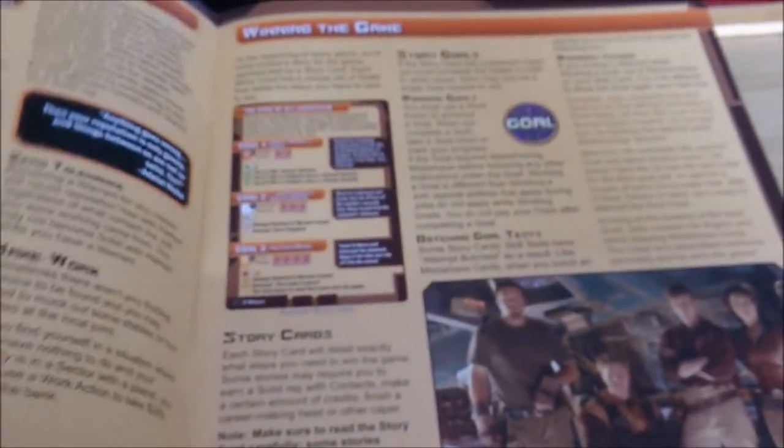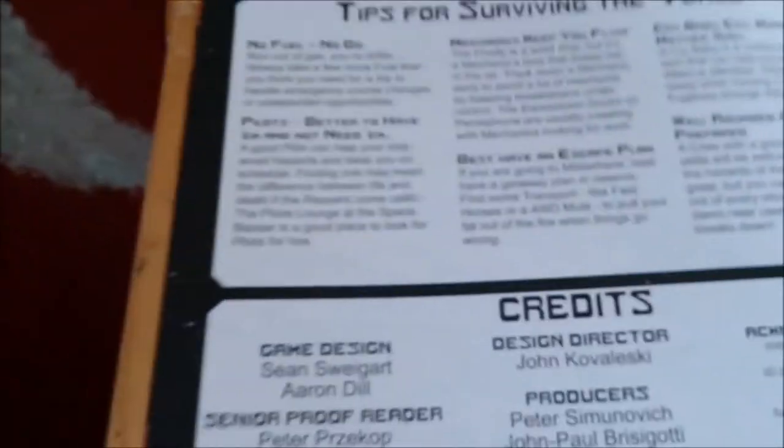The little rulebook is 16 pages. It is fairly good quality with nice pictures. Once we've got that down and had a shot we'll let you know how it all plays.